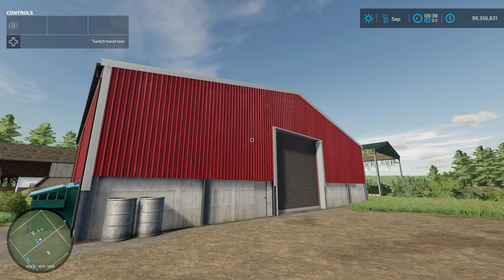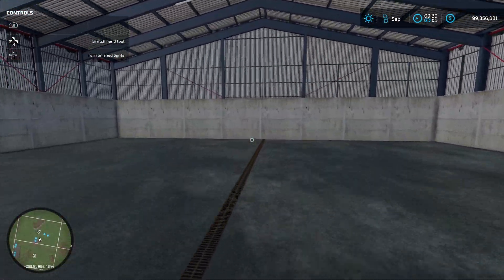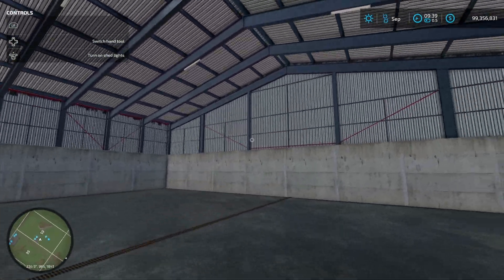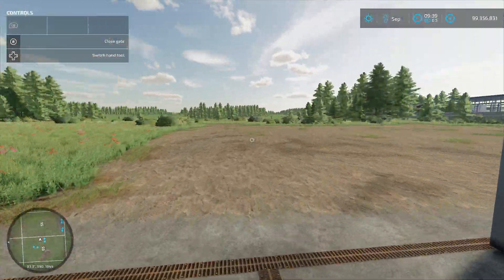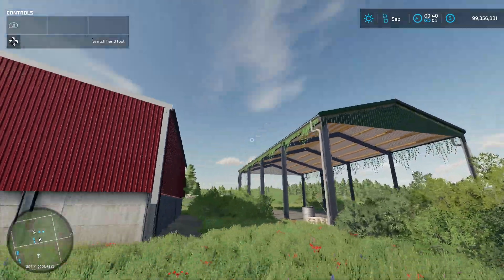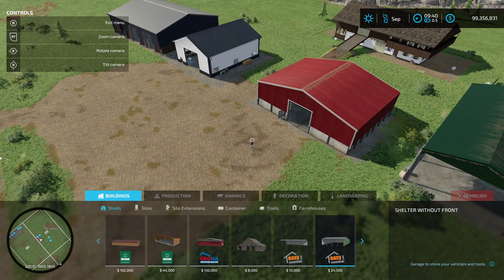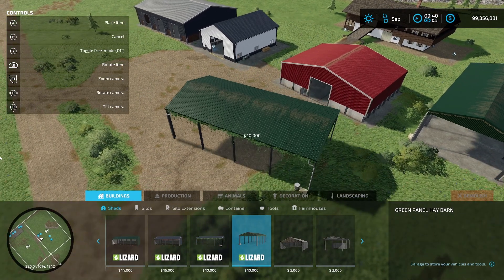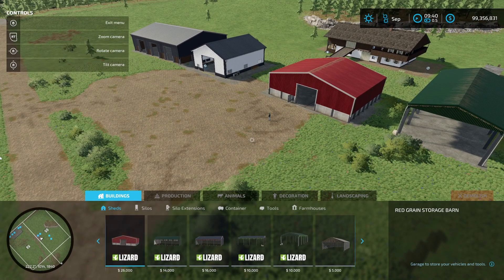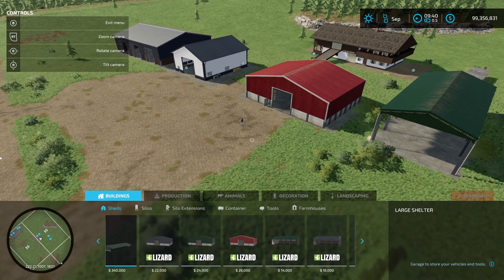Then we have the English Shed Pack from Lancy Boy. It includes really nice detail with vine moss stuff hanging off the sides. Under buildings, go to sheds — there's quite a few: the green panel hay barn, blue panel, blue sheet machinery barn, green version, red version, and a green and blue version of that one.